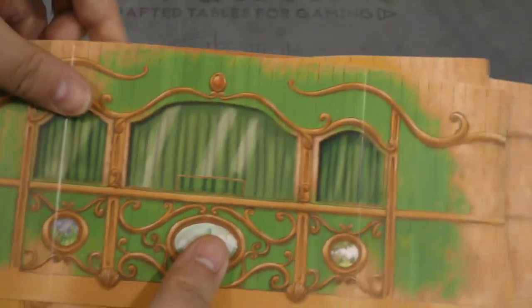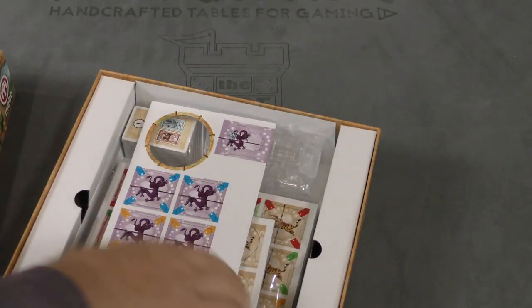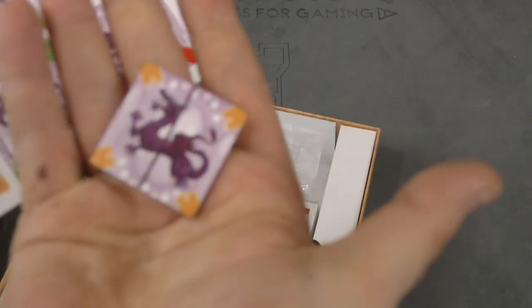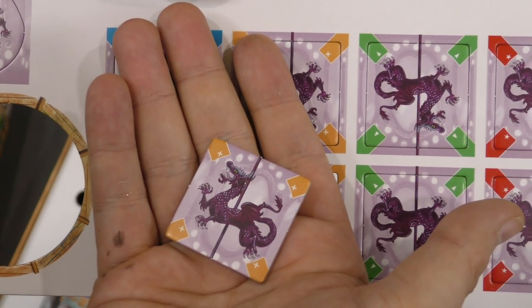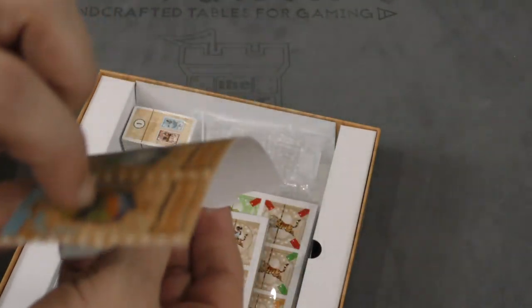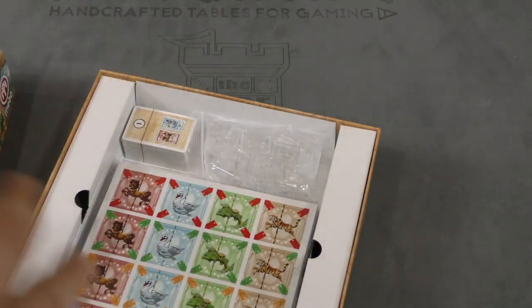Here we have some player shields of various colors, some bags, and some tiles that look like dragons. This piece here looks like it's folded into something — a wheel — and then some more tiles.